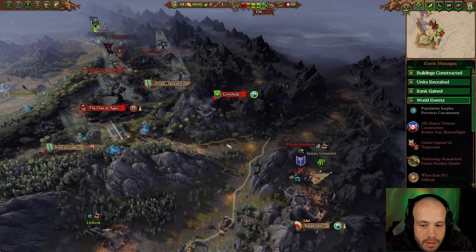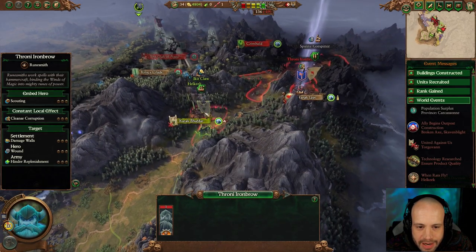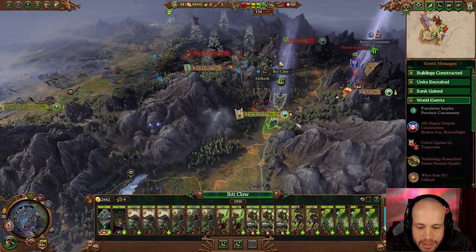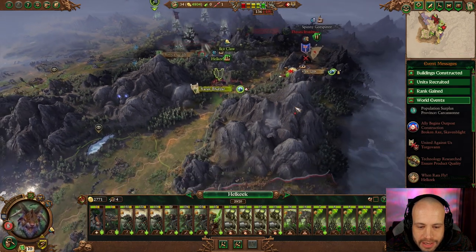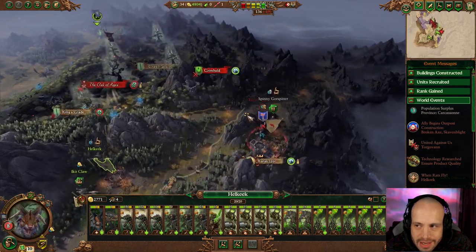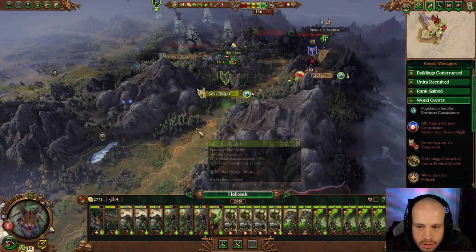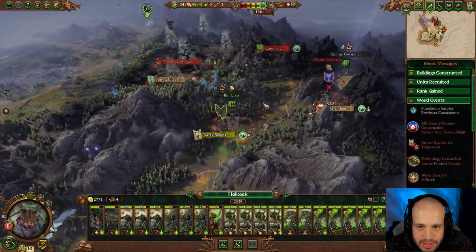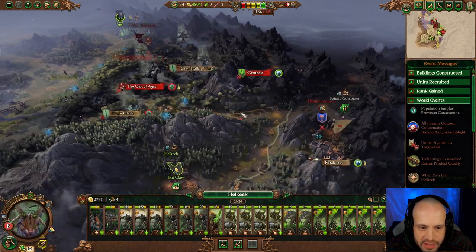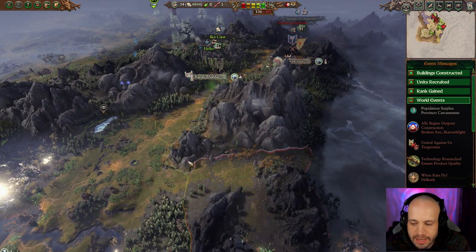Here we are at the end of the last turn. We got a hero there, so I don't know where their actual army is right now. We built a doom rocket. You are healing — we're going to go for Zarak next, I think that is the only other property they own right now. We'll probably take out these Greenskins and then deal with these Wood Elves, which are definitely becoming a problem. Ending the turn.